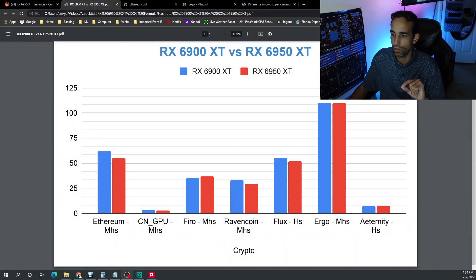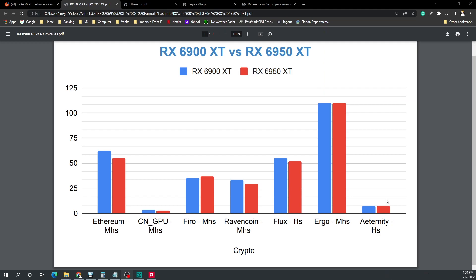I believe there are two other things we need to wait for: one is AMD driver optimizations, and two is kernel optimizations. Back in the day with the RX 470, 480, 570, 580, the kernels or mem straps we would apply ourselves are now being applied through the miners. I believe as the miner devs have time, they will be able to do that and possibly get a little more performance out of this card.